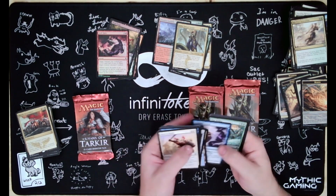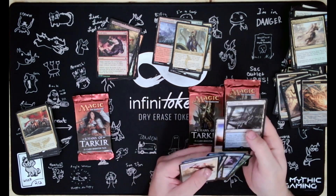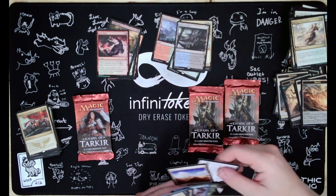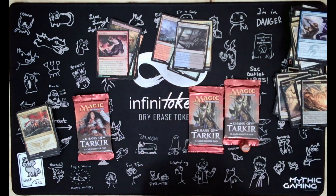Stubborn Denial, Pinewalker, Windstorm - oh there we go, Polluted Delta! We got two fetches, we got there!